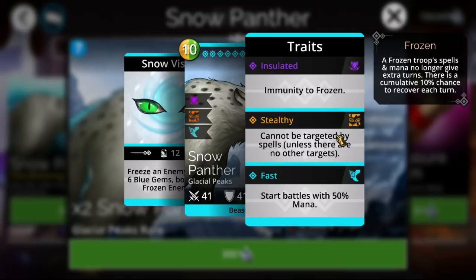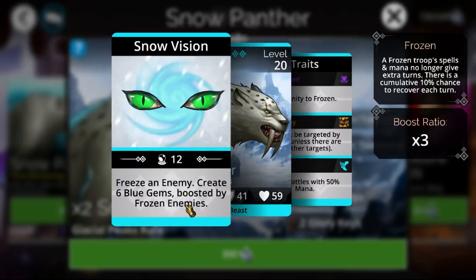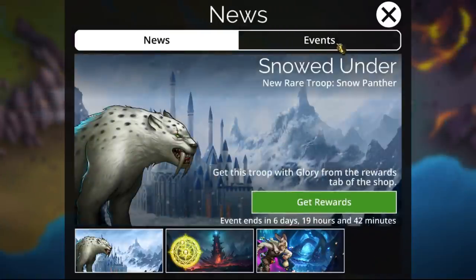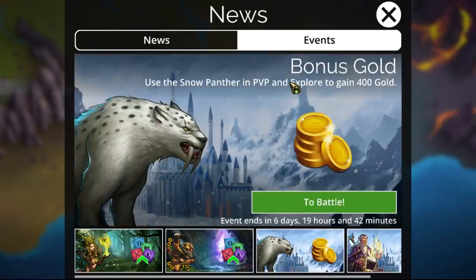As far as its traits, it has Stealthy and Fast. While this is helpful in a mana generator, it's just not really going to be mana-generating much. It might be useful in some kind of freeze option in the future, but as it currently stands, I don't feel like it's viable for anything other than gaining some gold this week. Other events this week include 10% to all Fae as well as 10% to all Elementals, and Snow Panther does gain 400 additional gold in PvP and Explore.